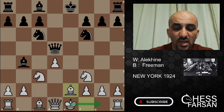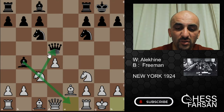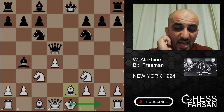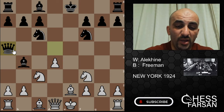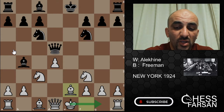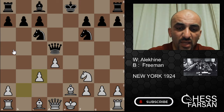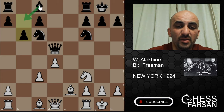White is ready to castle next, and if Black doesn't act, the queen and knight could combine dangerously. The best move now is Queen a5 — this is with modern 2021 analysis — but this is a 97-year-old game. Freeman played Bishop c3, Bc3, then castled, then b6, and Alekhine finally goes to which square — bishop should be on b7. Next c4, Queen d8.